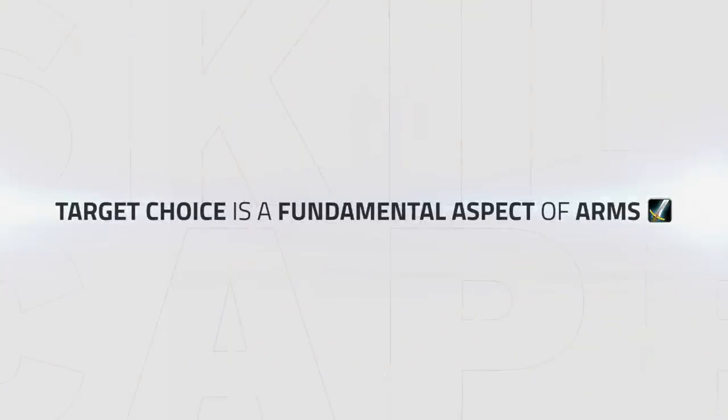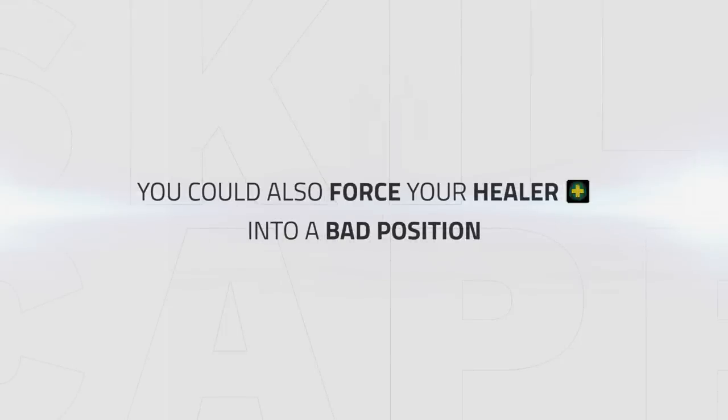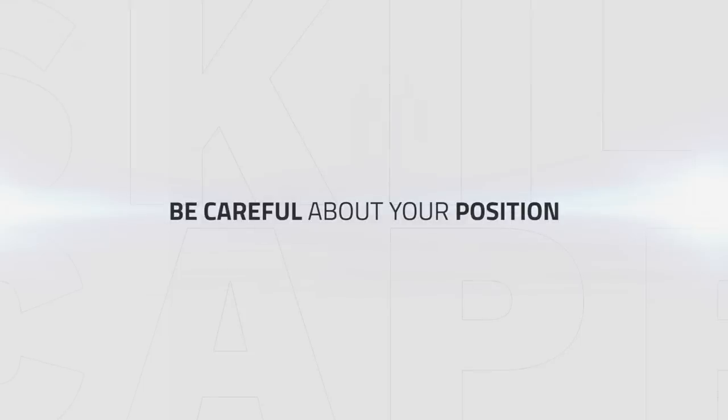Target choice is a fundamental aspect of Arms which will also increase or decrease your damage output. If you are chasing a target too much, wasting mobility to keep up to them and having little uptime, this will result in lower damage and potentially wasting mobility. You may also drag out your healer away from the pillar making them vulnerable to CC or burst swaps onto them. Warrior has great damage overall so be mindful with your position and swap targets to give your team an easier time to live.